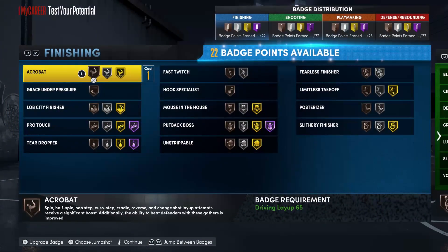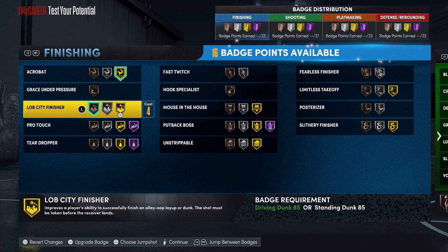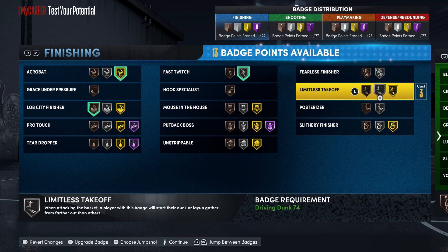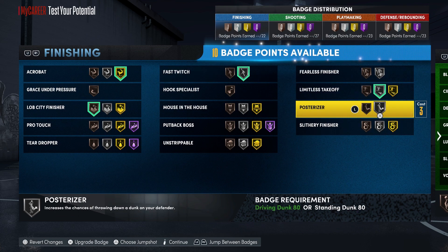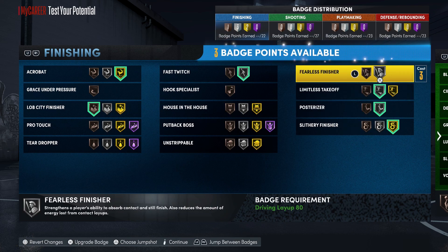For your finishing badges: put Acrobat on gold, Lob City Finisher on bronze, Bosh Twitch on silver, Limitless Takeoff on silver, Posterizer on silver, Slasher on gold, and those last three badge points go on Fearless Finisher to bring that up to silver.